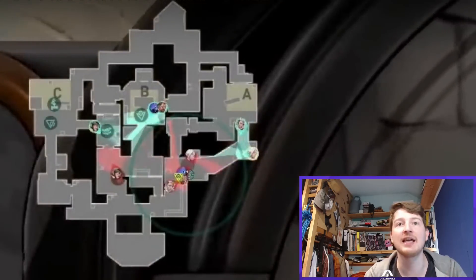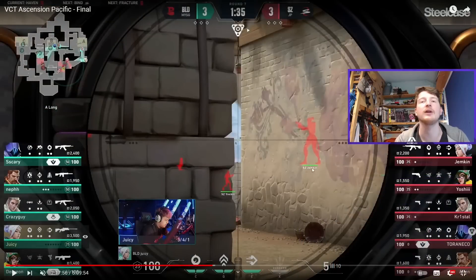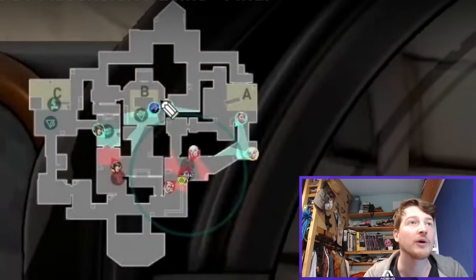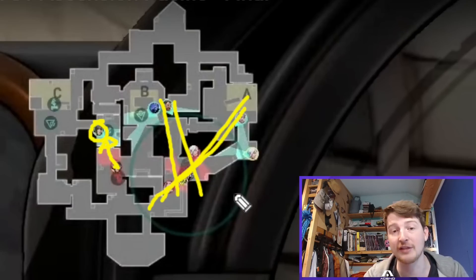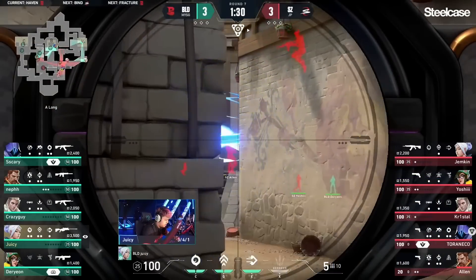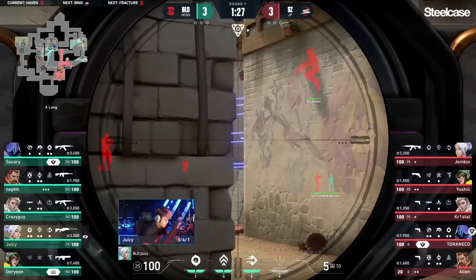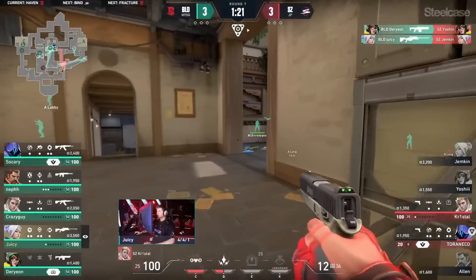Scars don't manage to punish this — it's actually a save for them. A Sova Dart comes out; the Jett has smoked themselves off to avoid it. On the third ping we get a Breach Stun down there, a Sova Ult that finds a kill, and the Killjoy in Towards Garage finds a kill on the opposing Killjoy. They get into a 5v2 quickly. It's a low econ buy for Scars — the Hunter's Fury comes through, Alan drops to 20 HP and gets finished off.